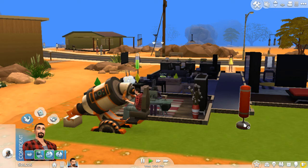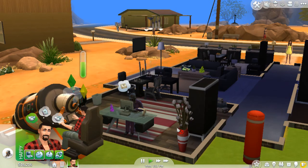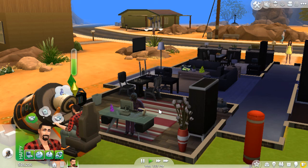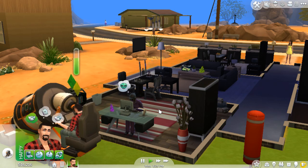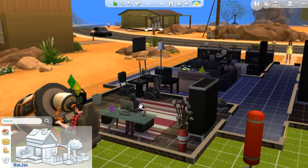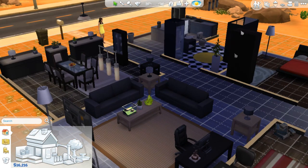One thing they haven't updated is the darkness of Sims while inside — that's still something that needs fixing. When Sims are inside, for some reason they go dark despite the amount of lights you put in that room. I don't know what it is, it's obviously a design flaw, but it doesn't matter how many lights you have in a room, Sims will always be dark. That's why I was going into build mode.